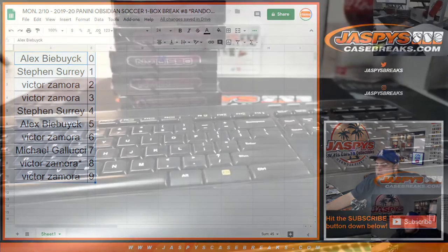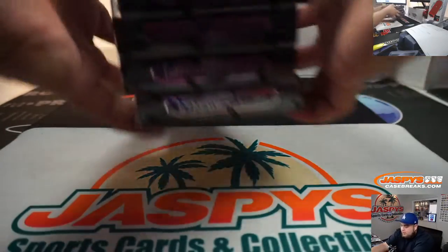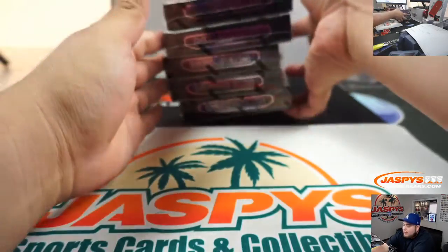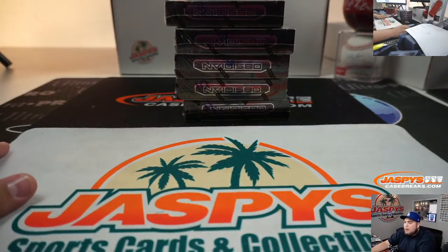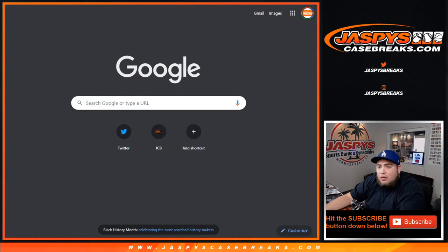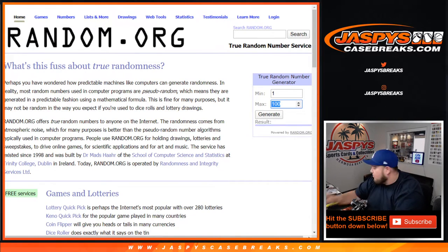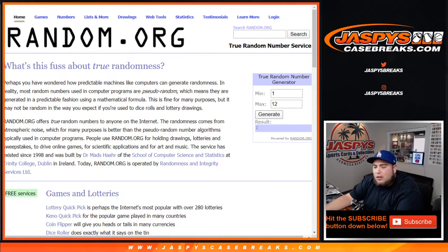These are the box numbers available for the case — looks like three, four, six, ten, and eleven. We'll use a little random number generator and see which number pops up; if it takes too long we'll use a dice roller. Eight not available, let's do it again — eleven, yes, that is available.